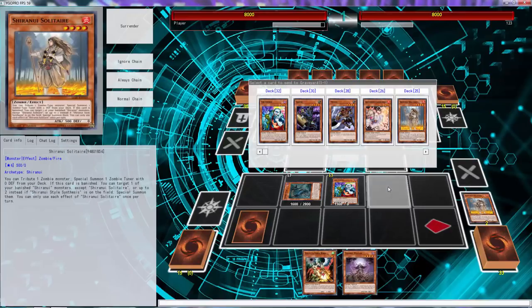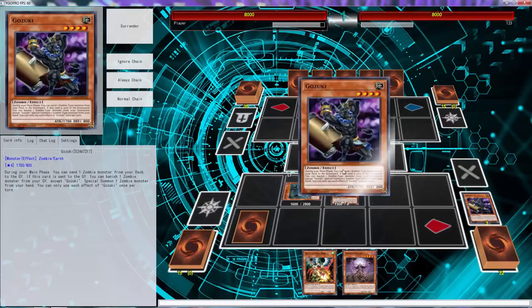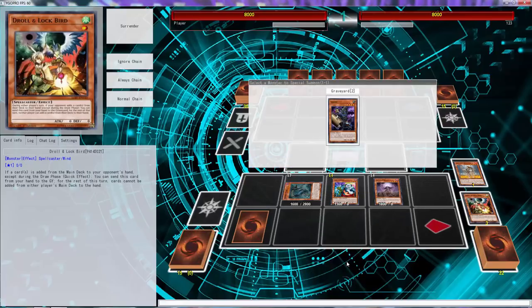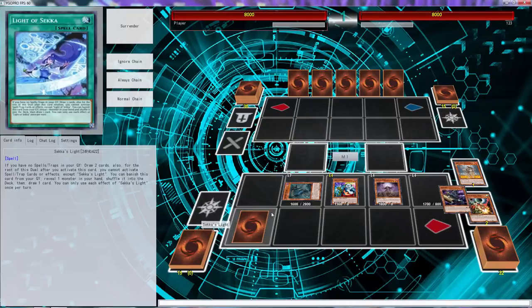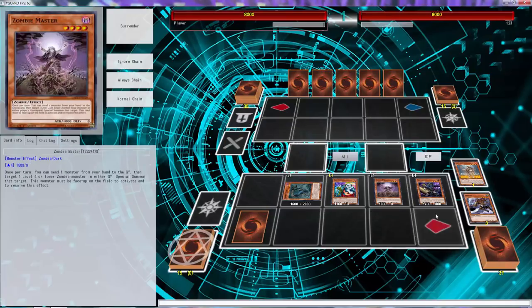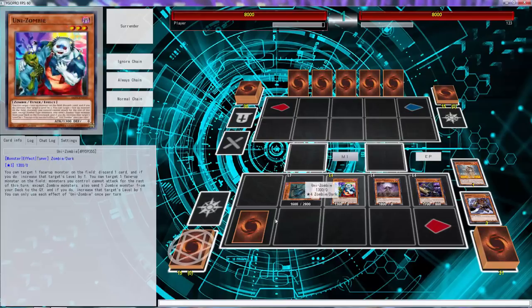What we want to do here is probably use Gozuki to special summon Zombie Master, and then I can ditch and special summon Solidarityz — yeah, Gozuki. So what you want to do now is set up Zombie World before you activate Lighta Second, because it's a little dangerous to do it like this since your opponent may have a response.